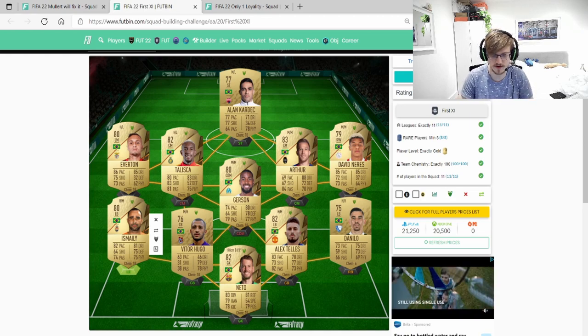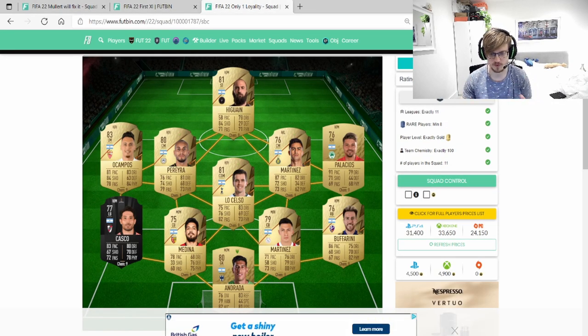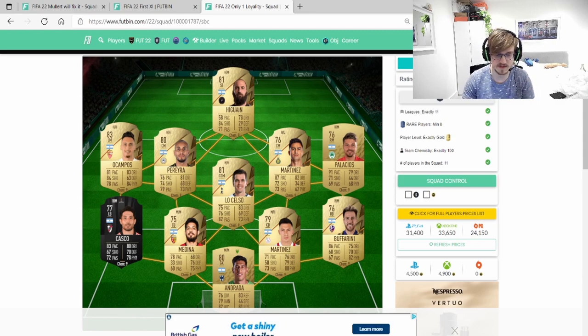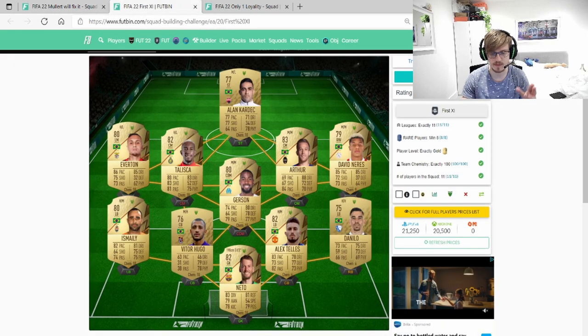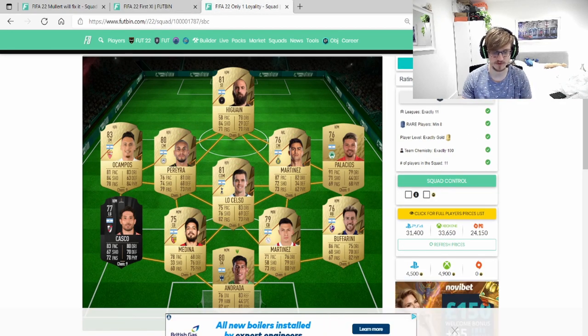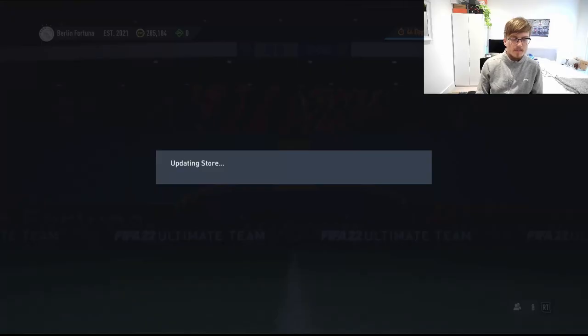This is a solution with 11 loyalty. You can also do this with a full Argentine team as long as you have one loyalty - this is a bit more expensive because you need very specific players and people know you need those specific players, so it's more expensive by about 12k. The last option is a French version with one loyalty. The Brazilian one is a lot cheaper because those players are not as much in demand, whereas with the Argentine version, Reene is pretty much one of the only players that can be used in that position.